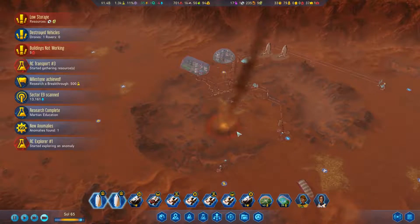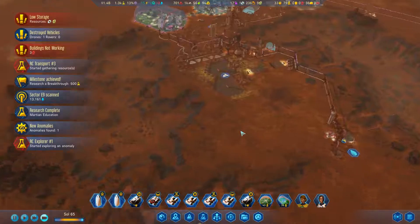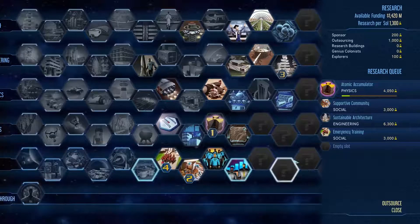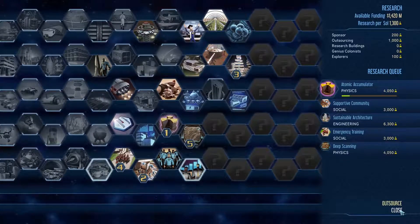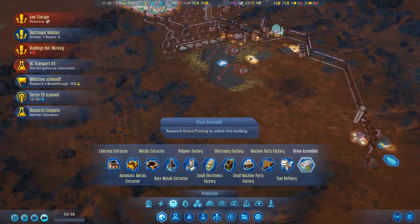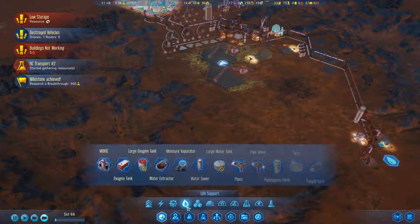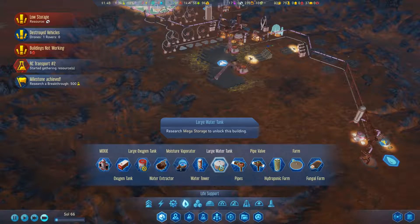Research complete — hey, there's a good one. Kind of glad we didn't put something right there. Research got completed: deep scanning — definitely want that available to us quickly. Surface subheater. Atomic accumulator is in the works. Drone assembler. We can now do our own fuel refiner. We can do our own factories, which is good. Large oxygen tanks will be soon, and large water tanks will be soon as well.